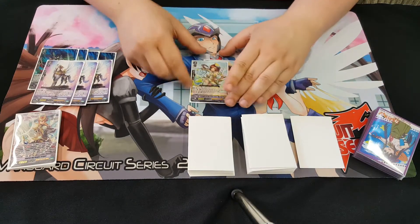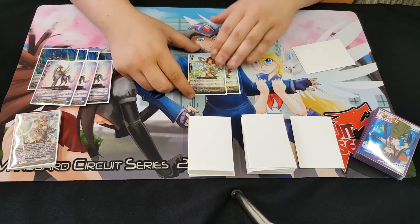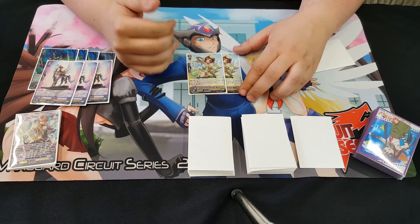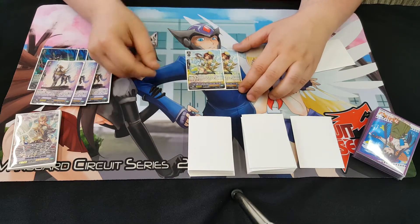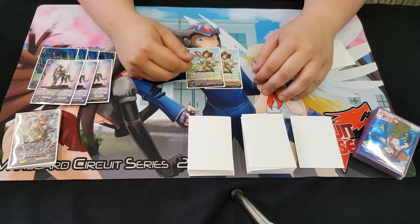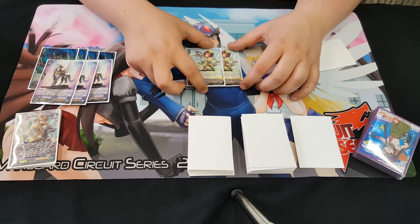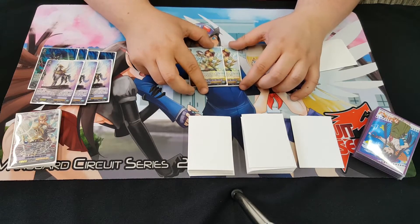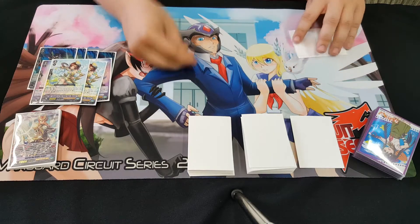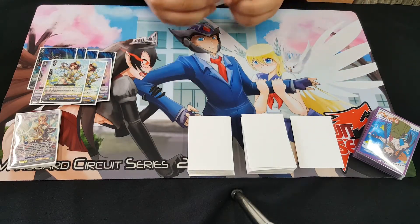And we have two Mari. She has Unite — at the end of the turn, I have the option to put her in the soul and unflip one damage. And she has resist. So I really like her in control matchups. She can definitely keep herself alive and she helps me maintain my soul and my Counter Blasts.